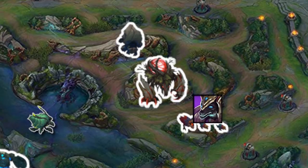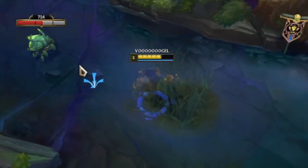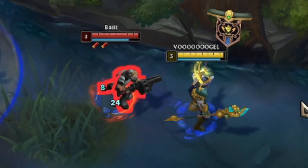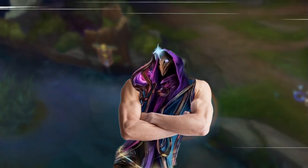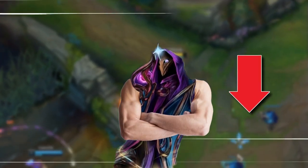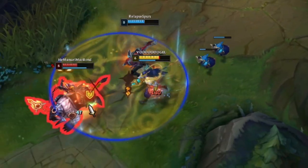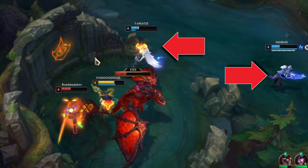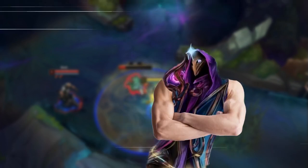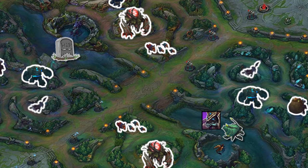Repeat the clearing process at the raptors and the red buff, skip the golems, and move directly towards the scuttle crab. Sometimes it might happen that you have to fight for the scuttle against the enemy jungler. Now the W spell comes in very handy since it's not just a point-and-click slow, but also debuffs the enemy with a 35.25% cripple effect that reduces their attack speed. To be honest this won't help that much since the enemy is probably too busy running away. If you have a teammate helping you, you're good — but when there's no one, Nasus's early game weakness means you should mostly give this crab up and move on or try to gank a lane.